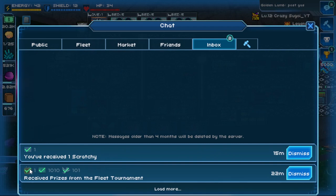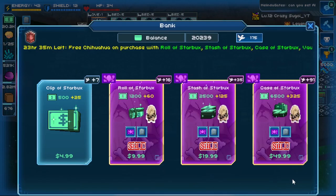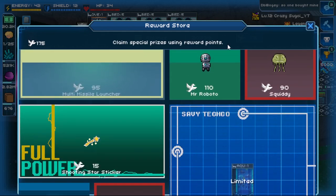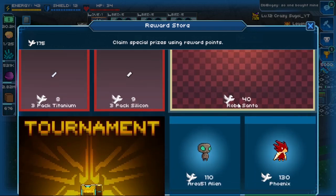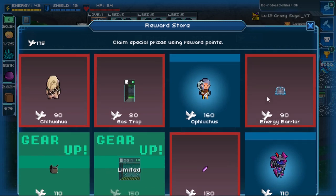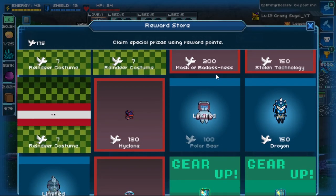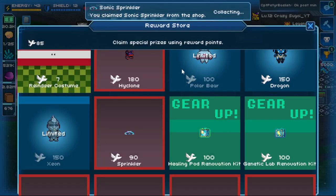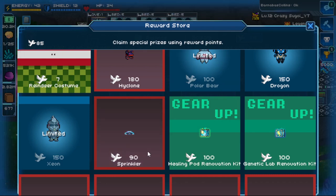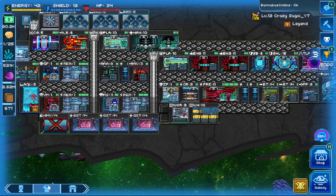So we see here I've received a skin, 1000 bucks, and 100 doves. I'll go ahead and hit dismiss. Going up to my bank, I've got 175 bucks. I don't want to get the chests because I get such horrible rolls. I'm going to see if I can get another energy barrier - maximum number of that item has been received - so I'm just going to go ahead and get a sprinkler. I'm five doves short of getting another sprinkler, so I'll see what happens next tournament.